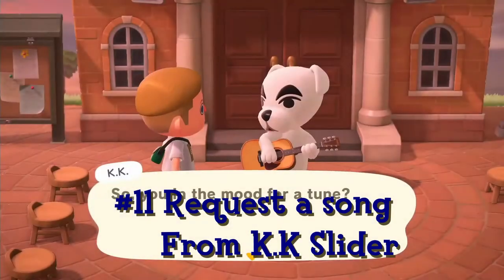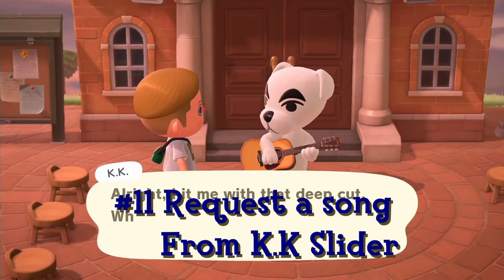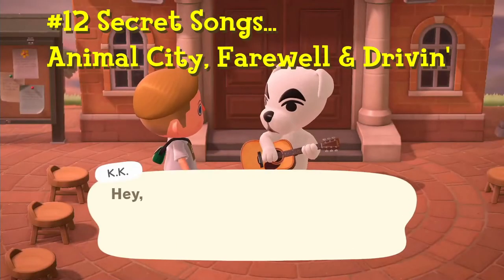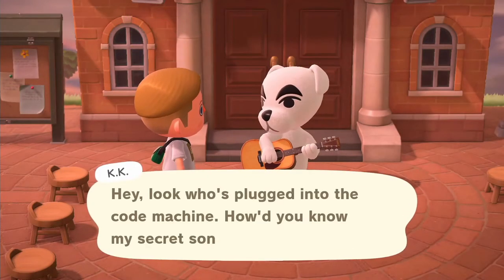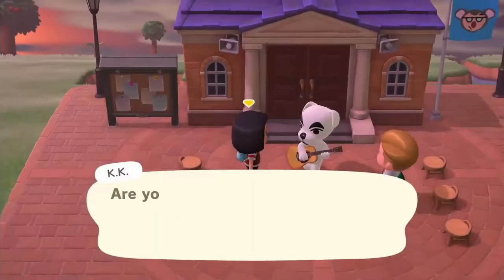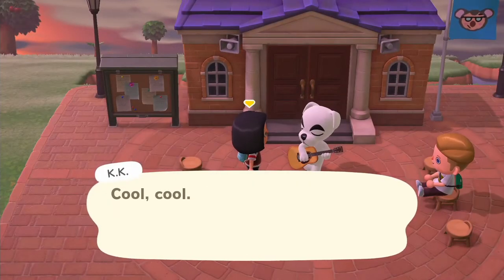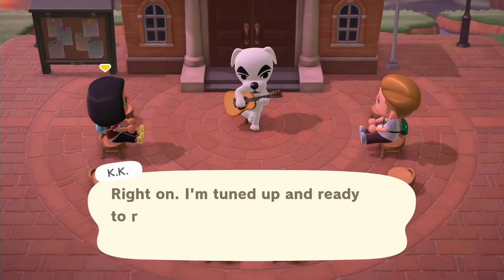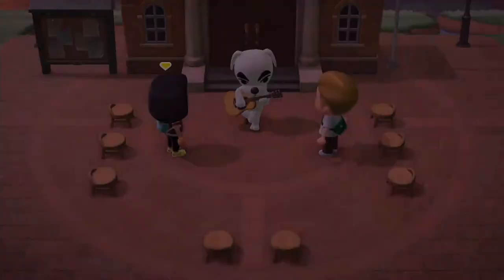After 6pm you can request a song from K.K. Slider. There are three secret songs — try requesting one of them. Animal City, Farewell, and Driven are three known secret songs, and afterwards he will give you a copy of the song. Your second character also has the chance to request a song — it's a good time to request one you might not have yet. After the song has been played, K.K. Slider will send both characters a copy of that song in the mail.